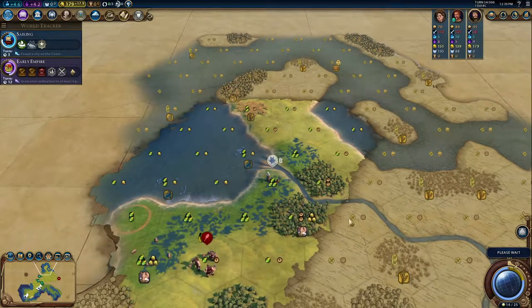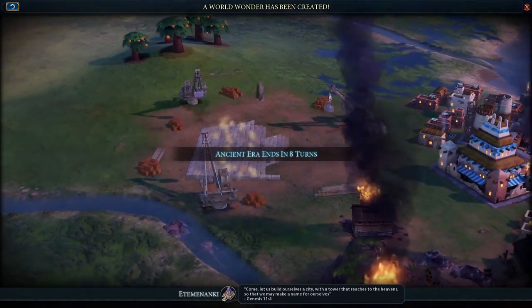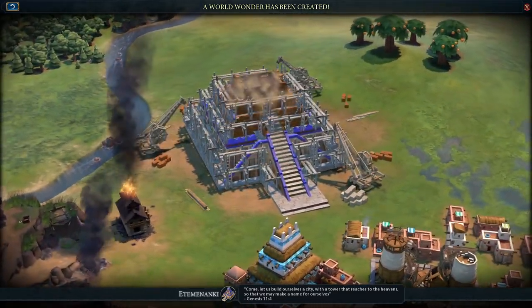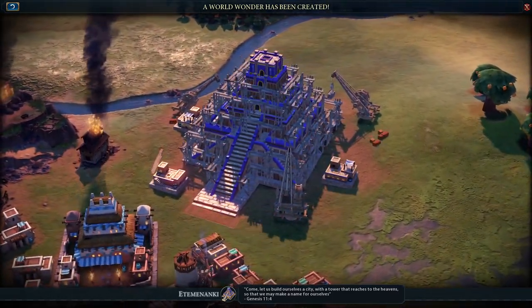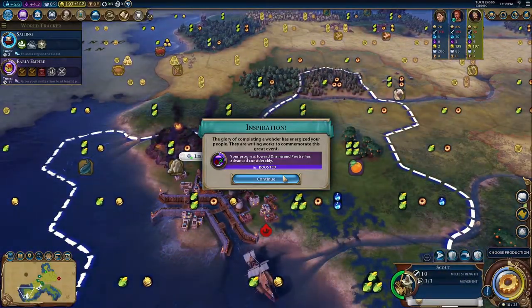Looks like barbarians razed something there. Let us build ourselves a city with a tower that reaches to the heavens, so that we may make a name for ourselves. Love that quote. And we've got Etemenanki, which should give us a huge science boost early on. Look at that — plus two science and plus one science on floodplains. And it also gives some additional production, which should be very, very good.